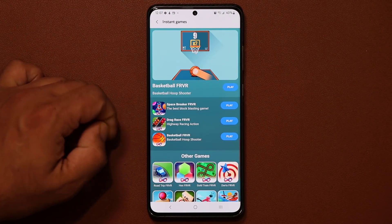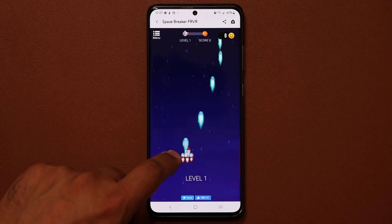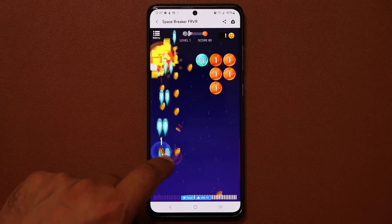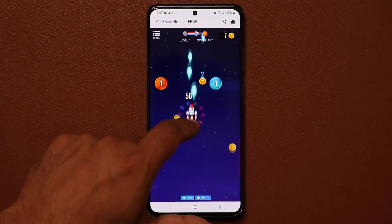Another cool game right here is Space Breaker. It loads up instantaneously. Basically you just control a little plane and shoot these things that come at you. That's a lot of fun — no need to load, no need to download anything. Everything is ready to go.